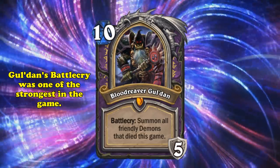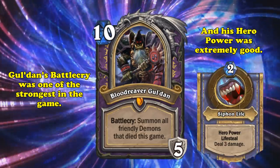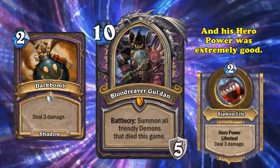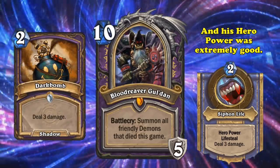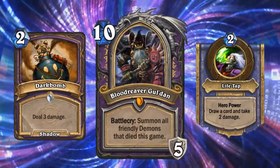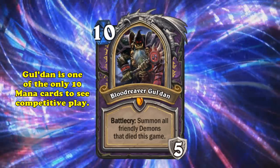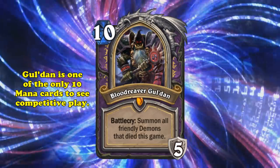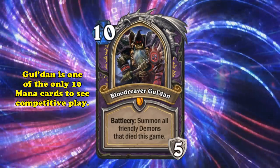All of this is to say, Gul'dan's Battlecry was one of the best in the game, and he became an equally amazing hero power. Not only could it cast Dark Bomb every turn, but you can also heal for 3 as well, which would almost always get value since Warlocks try to life-tap as much as possible. It should say something that Gul'dan is one of the only 10-mana cards that has ever been played competitively, considering how strong aggro is nowadays.